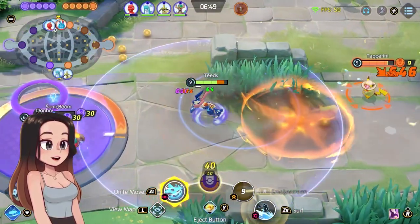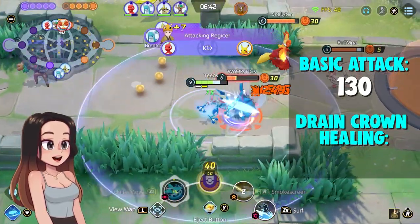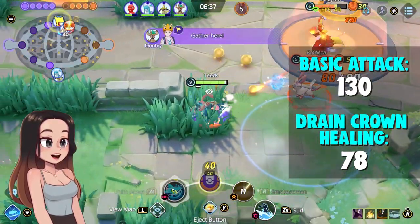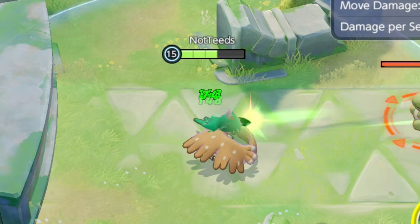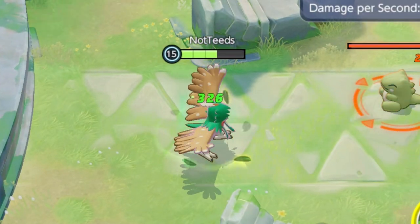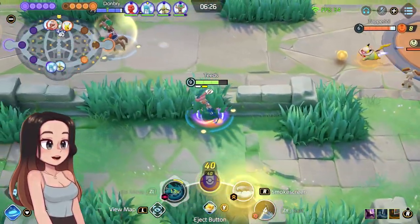With Decidueye's normal basic attack, I dealt 343 damage and healed for 102 — also around 30%. But why are the numbers so different? Then I tested with Decidueye's machine-gun attack speed from Razor Leaf. You deal less damage — like 130 instead of 343 when it's really fast — but I healed for 78, which is 60%. So this item is extremely strong on Decidueye and it also works with Razor Leaf. Here's a clip of Decidueye just healing so quickly with constant heals from Razor Leaf and basic attacks. It's pretty crazy — like machine gun healing.